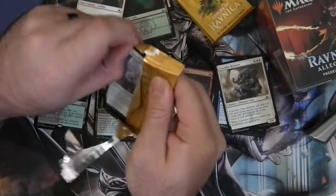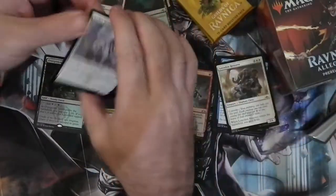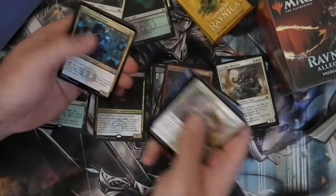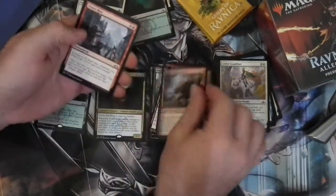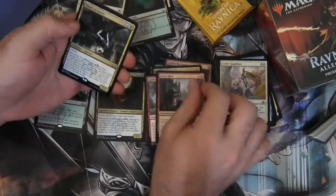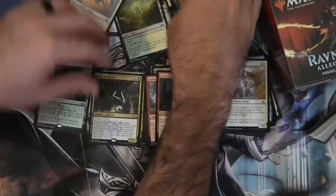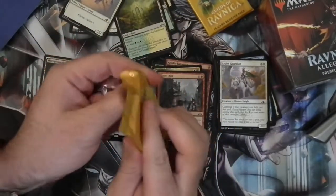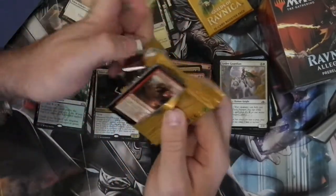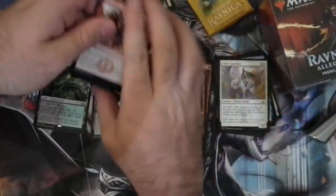Pack 3. I've got to say, these packs pretty much brought back the money I spent on it already. League Guildmage, Goblin Cratermaker, Street Riot, and a Thief of Sanity — another Dimir creature. It was pretty popular through standard over the last couple of years.